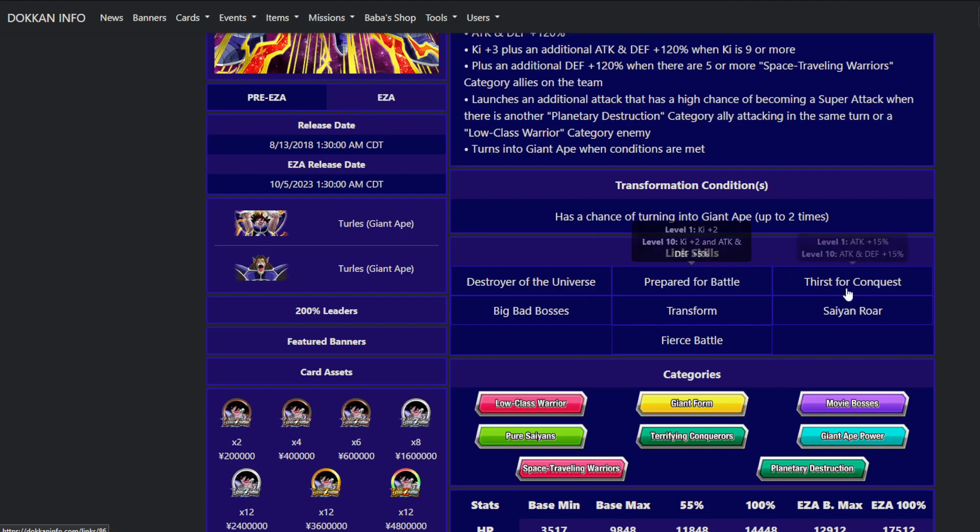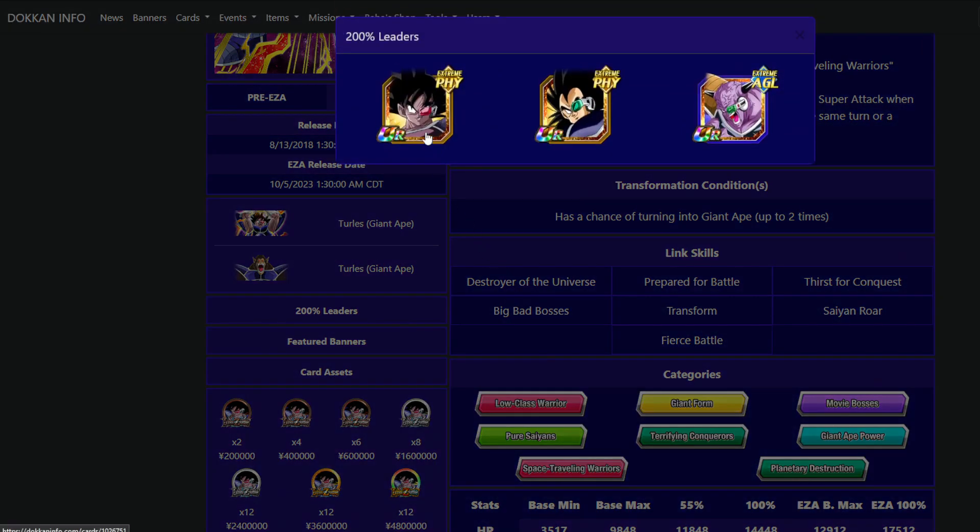Notice how every single one of these links is giving him defense — make sure you are link leveling this guy if you're going to use him. Unfortunately he doesn't have great 200% leaders right now. Raditz has always sucked. Turles is okay but he needs more help. We need some more Space Traveling Warrior buffs to really help him out. He himself is just not quite strong enough — if he had 50% damage reduction I'd be a lot happier, but the 20% just doesn't quite get it done.